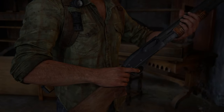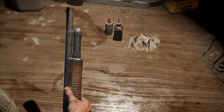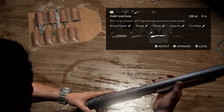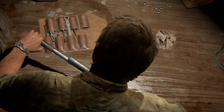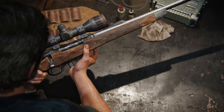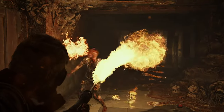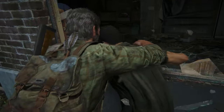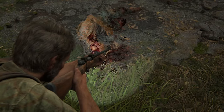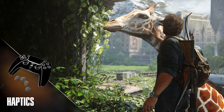This also ties into the new workbench animations — if you're seeing Joel bring something in or putting a new stock on a gun, there's jet feedback on that moment. We have haptics all across the board for all the moments you'd expect: clambering, jumping, landing, nailing a hit, getting melee — all those high-intensity moments are represented in the haptics.